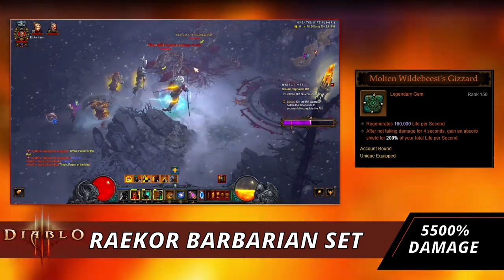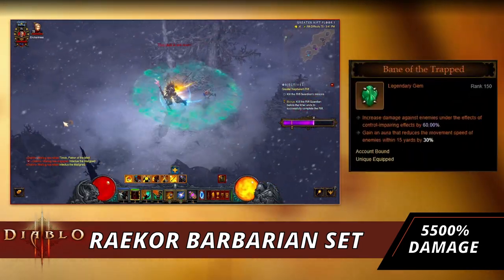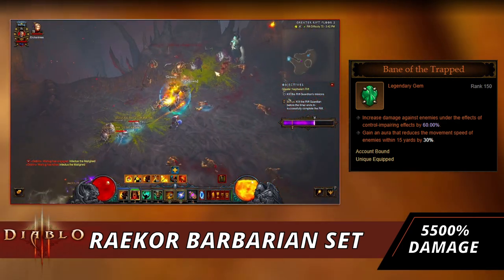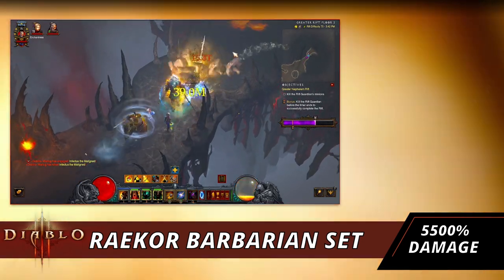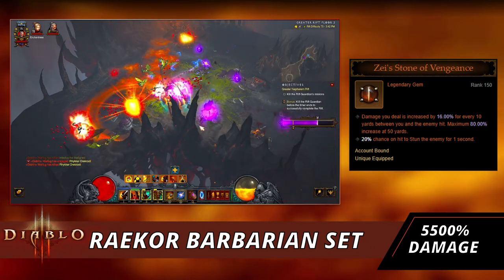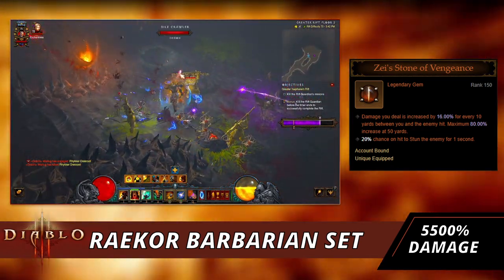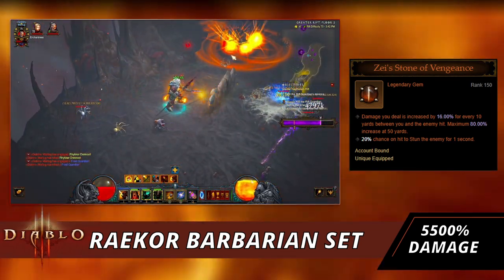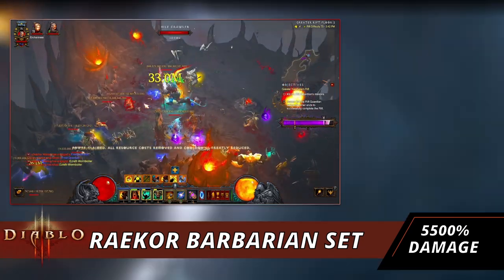For legendary gems, use Molten Wildebeast's Gizzard to help stay alive since we run Squirt's Necklace for double damage. Next is Bane of the Trapped, probably the best gem in the game — it increases damage against enemies under control-impairing effects by 60%+, and at max rank grants an aura that reduces enemy movement speed within 15 yards by 30%, great while you're charging around. Last is Zei's Stone of Vengeance — damage dealt is increased by 16% for every 10 yards between you and the enemy, up to 80%, plus a 20% chance to stun. Even at close range you still get some benefit, and combined with Bane of the Trapped it really boosts your damage output.